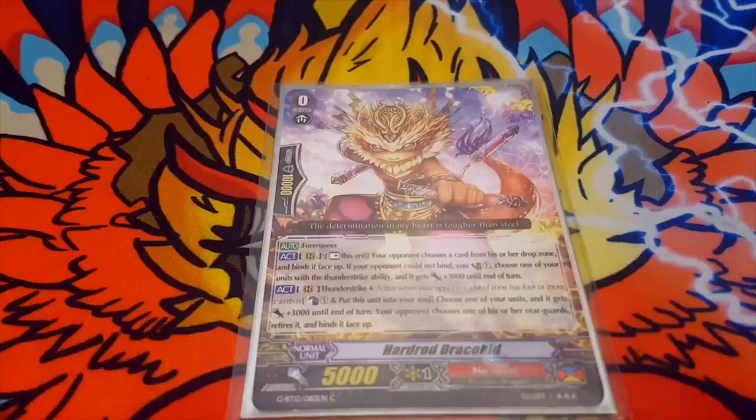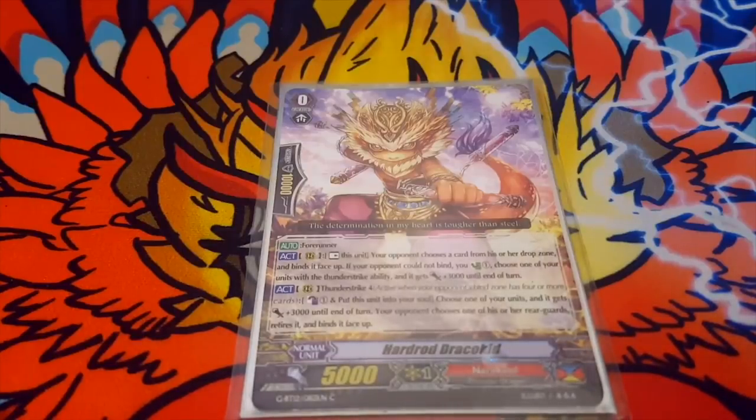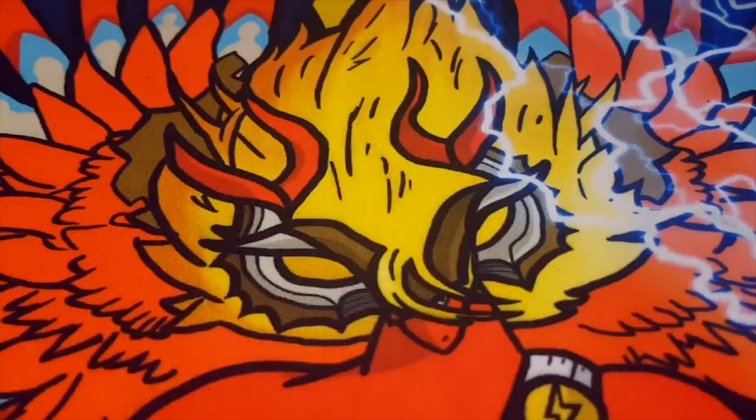Let's get things started with the starter. Its first skill is Act: rest this unit. Your opponent chooses a card from their drop zone and binds it face up. If they could not bind, counter charge 1, choose one of your units with a Thunder Strike ability and it gets plus 3k until end of turn. Second skill is Thunder Strike 4, counter blast 1, put this unit into your soul, choose one of your units and it gets plus 3k until end of turn. Your opponent chooses one of their rearguards, returns it and binds it. Best Narukami starter by far — there is no competition.